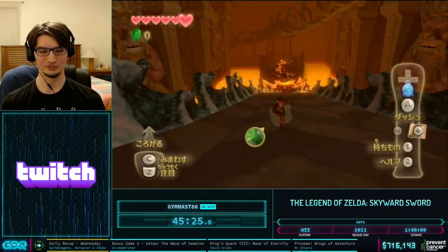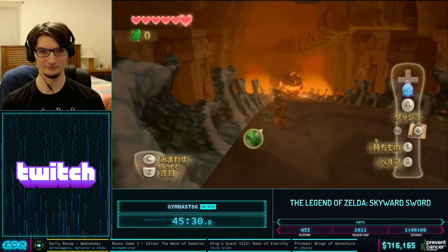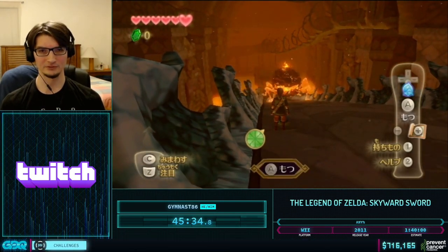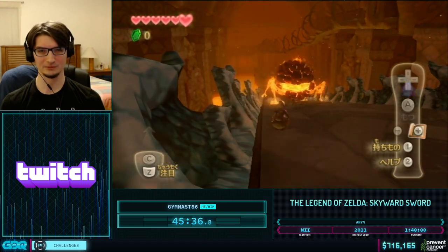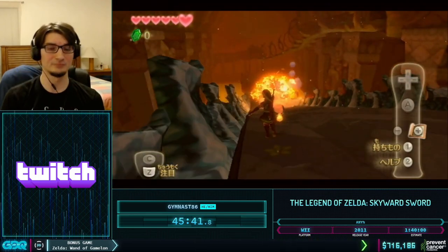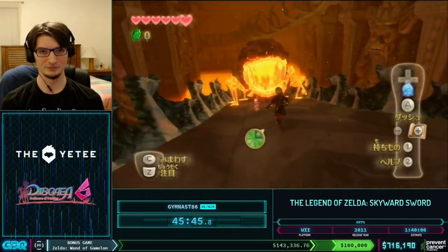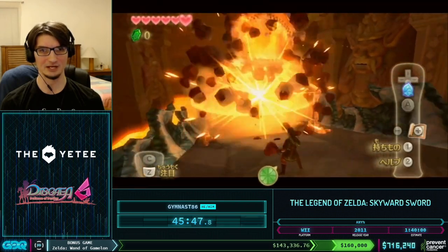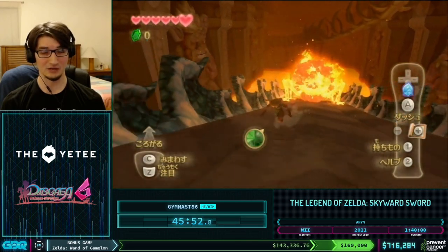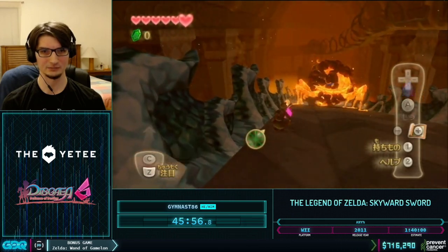We turn around and run backwards, positioning near the bomb flower on the left and waiting for Scaldera to climb up. When he's close enough, I pick up the bomb, wait for just the right position, throw it to stun him, pick up the next bomb flower and bowl it down the arena, then do a quick spin and a single slash on the eye. The RNG can sometimes be bad here, but that was very nice.